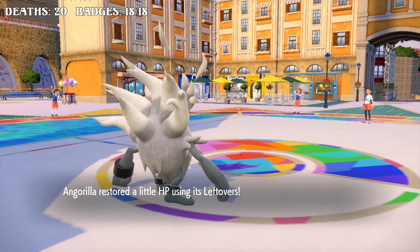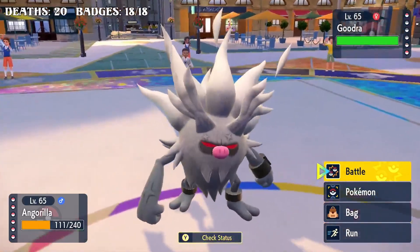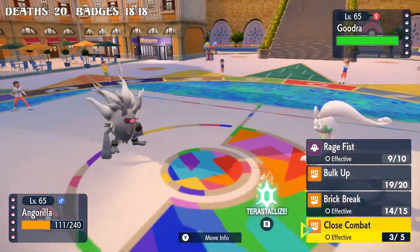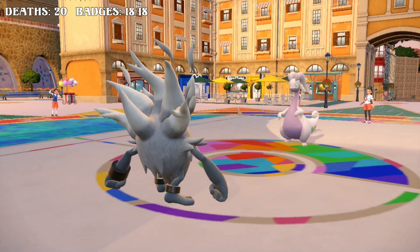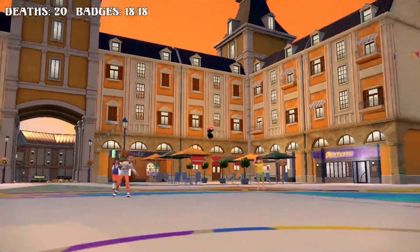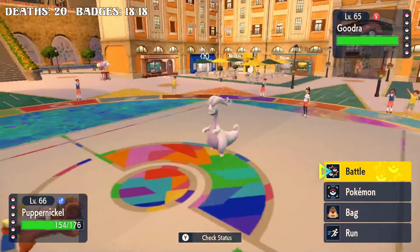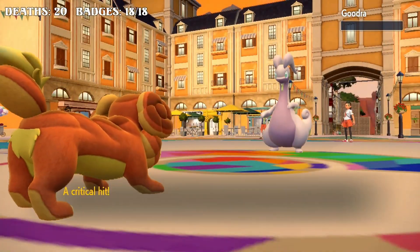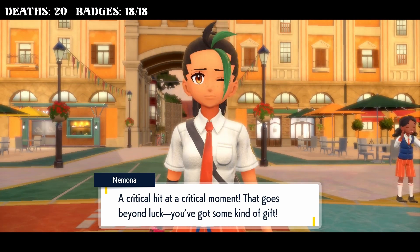Any more slow Pokémon to send out? Goodra is actually still slower than me. How many times was I hit? Three times I think, so my Rage Fist should be 200 power. But it's probably just a good idea to switch because I don't know if I one-shot this. I'll just play it a little safer. Puppernickel, the reliable partner. That works - plus I was minus two Special Defense so if I didn't kill it I was definitely gonna die. I probably wouldn't have killed it without a crit. A critical hit at a critical moment!